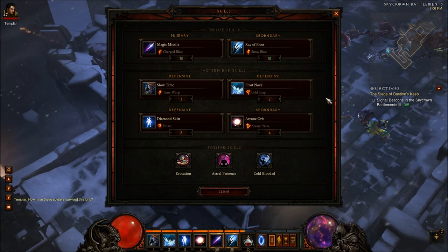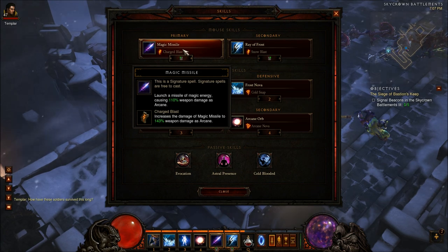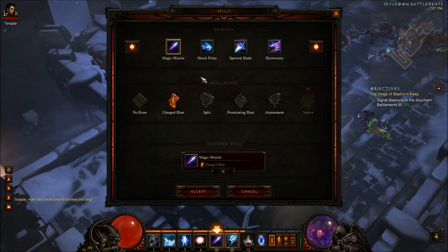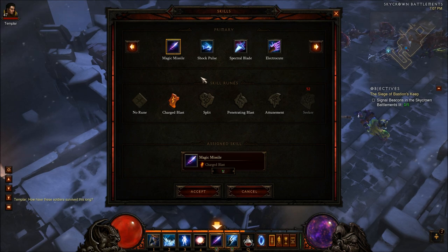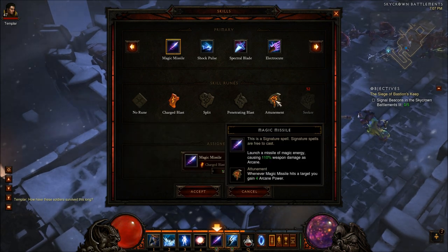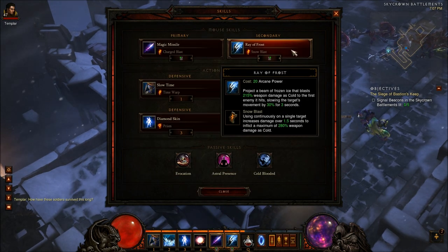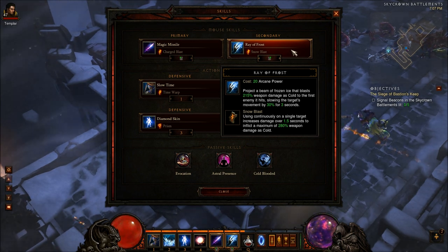I use this bread and butter combo primarily for groups of mobs. To deal with single targets, I use Magic Missile and Ray of Frost. Magic Missile is really good — it comes out fast, it costs no Arcane Power, and does decent damage. You can increase the damage with Charge Blast, or use Attunement to recover your Arcane Power. I use Ray of Frost because it's cheap, it comes out fast, it's instant, it's long range, and it's a tool that can slow down mobs. It's also a decent DPS attack for single targets when you have the Snow Blast rune.